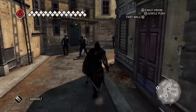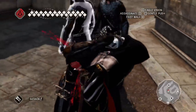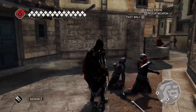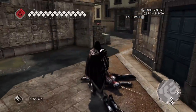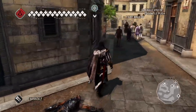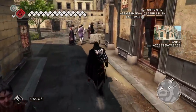Assassin's Creed has always relied on the hidden blade — the hidden blade was Assassin's Creed. It was one of the most fun things you could use in the game. Ezio eventually learned how to use two hidden blades, but initially he only had the one — it wasn't until he met Leonardo da Vinci that he had two.